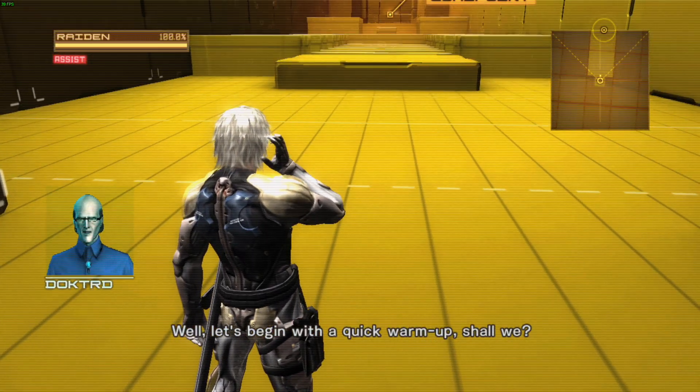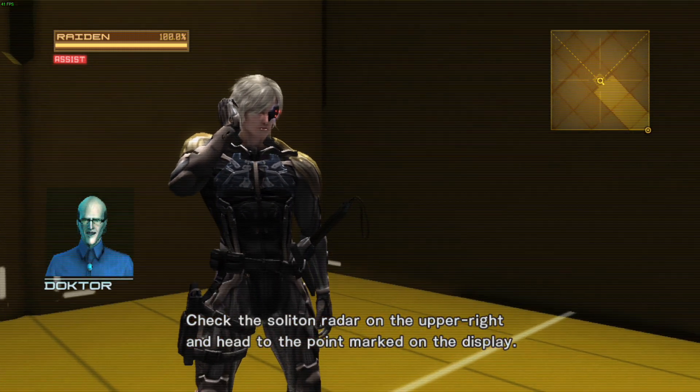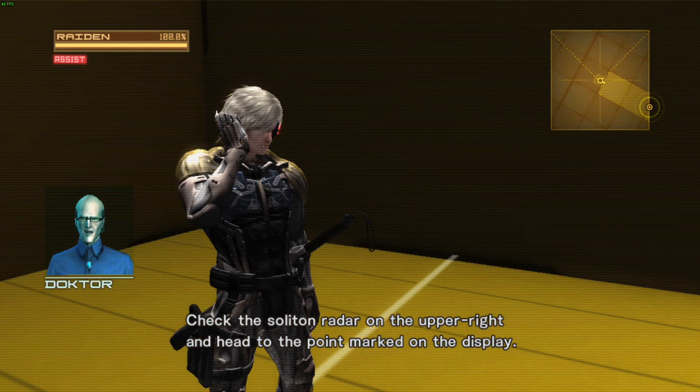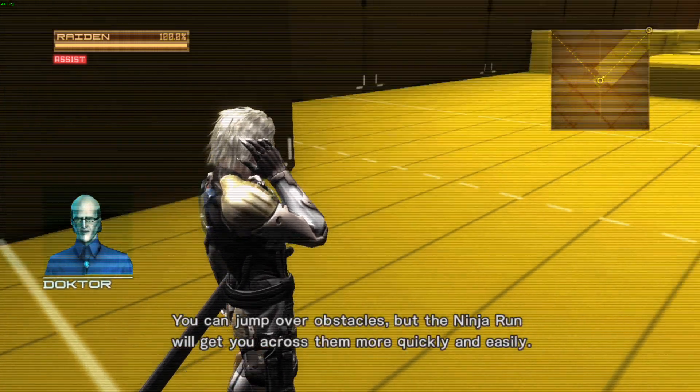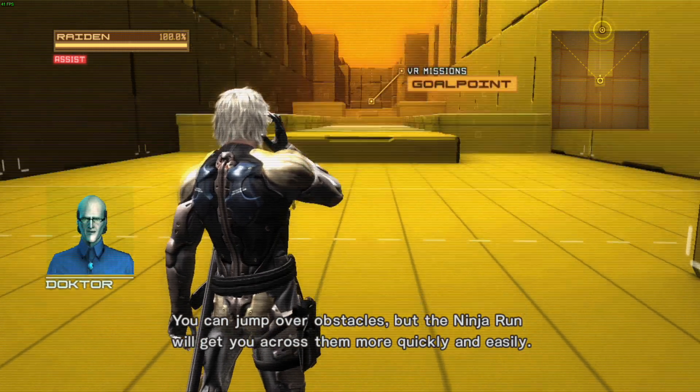Let's begin with a quick warm-up. Check the soliton radar on the upper right and head to the point marked on the display. You can't jump over obstacles, but the ninja run will get you across them more quickly and easily.